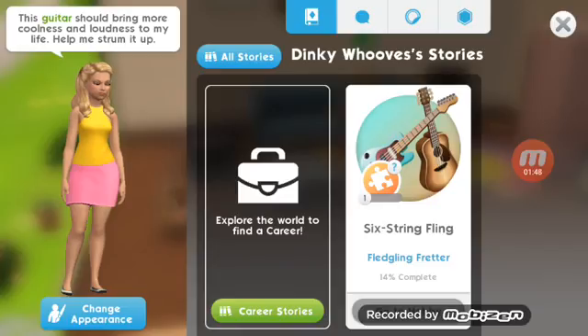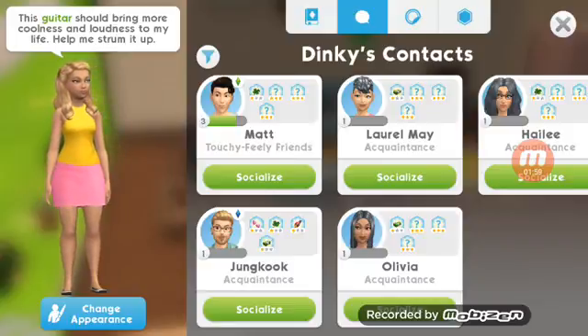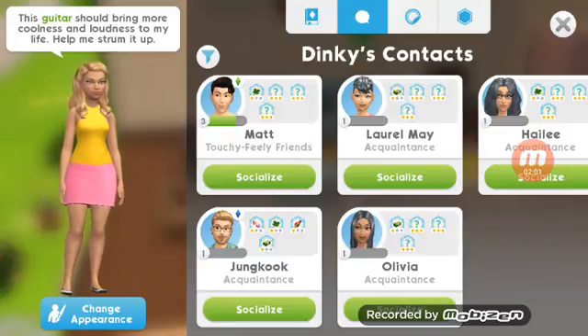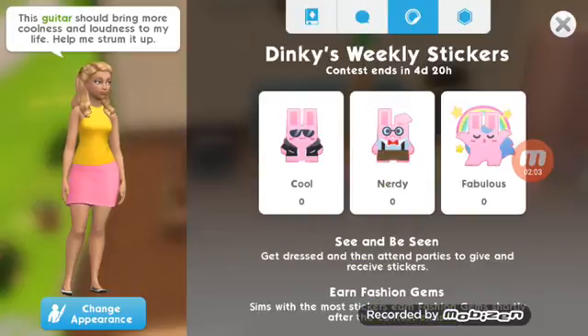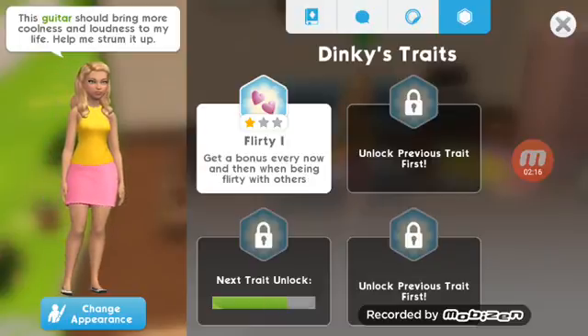You go in here with the little Sims diamond, and you can go in here to choose your stories, choose who they can talk to, and their contacts. I have Jungkook right now from BTS, which I was so excited to see — I added them there. When you talk to people, you can give them a nerdy trait, a cool trait, or a fabulous trait. That gives you more gems so you can customize more of your outfits. I gave her the flirty one so she can be way more flirty.